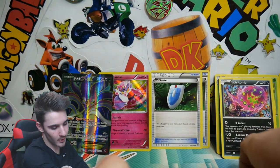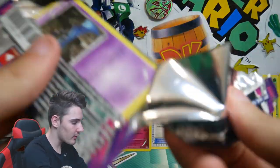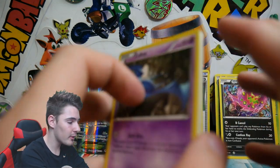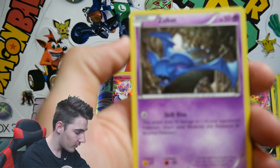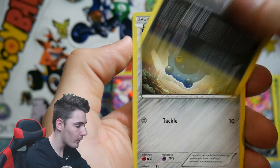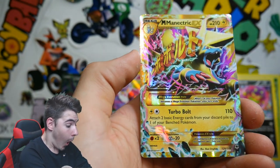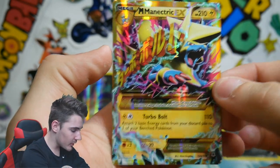We have three packs to go of Diancie — what can we get? Make sure you drop a like on this video if you did enjoy it so far. I'm going to keep these last three codes for the TCGO openings. I see something guys! We have a Zubat, a Whismur, Sewaddle, a Purrloin, a Bronzor, a Fletchinder, Rollerskates, Loudred, a Gliscor which is a Rare — that is awesome — and...